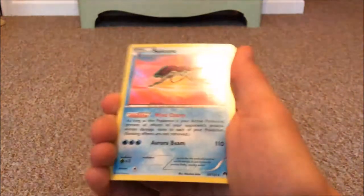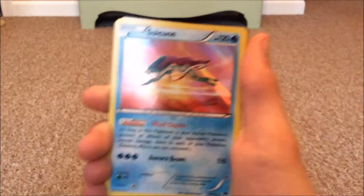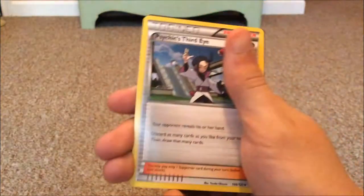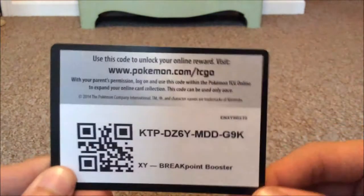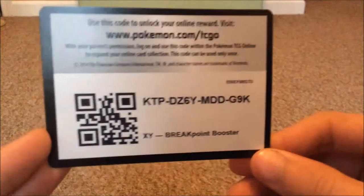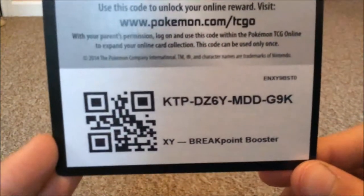Reverse Holo Misty's Determination — this card appeared in Evolutions 2. Ooh, Reverse Holo Sweek — that's a cool card actually. Pokemon Center, another Pokemon Capture, Psychic Third Eye, and All Night Party stadium card. And we have the XY Breakpoint booster code card — K-T-P-D-Z-6-Y-M-D-D-G-9-K.